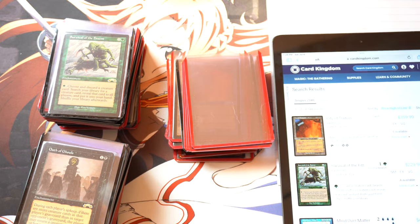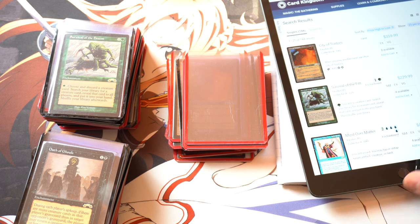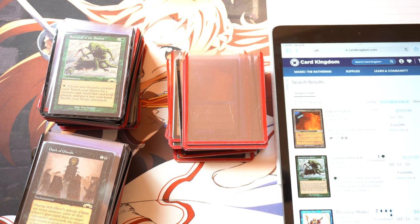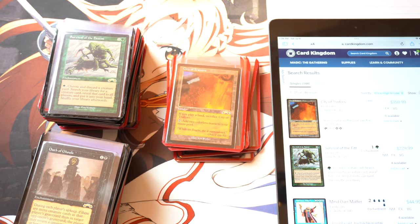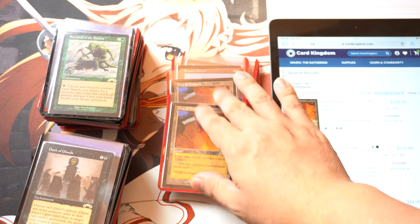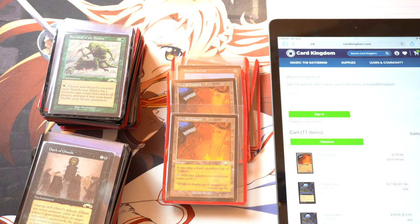So those are basically the cards we're going to look at. City of Traders — that card was very cheap when I first played this game, and I do have a bunch of Cities of Traders. We're going to put in two. But first we had to clear all this out — delete, delete, delete, delete. This was my failed attempt at Tempest.